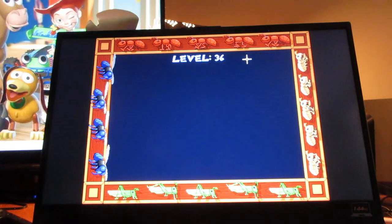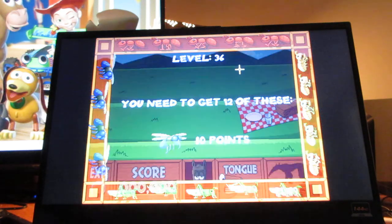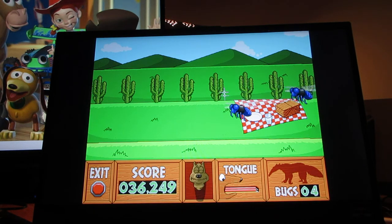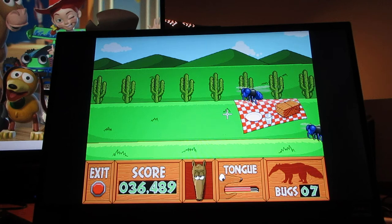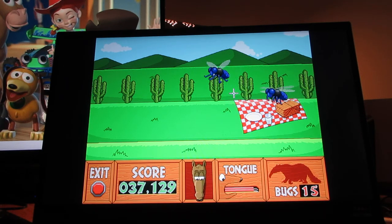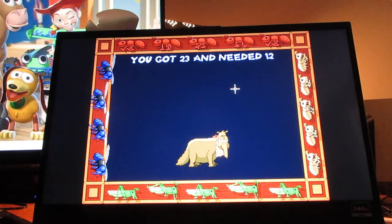Level 36. You need to get 12 of these, 80 points. Ants disguise themselves as the dung beetles. Here you want to collect these flies, but you'll have to be careful to watch out for the cactuses. It's going to be hard to get them, especially when they fly up this high. You got 23 and needed 12. Good job!